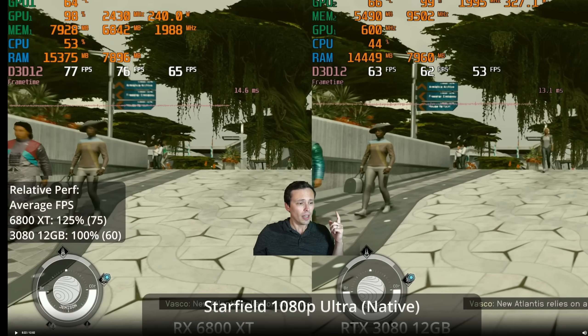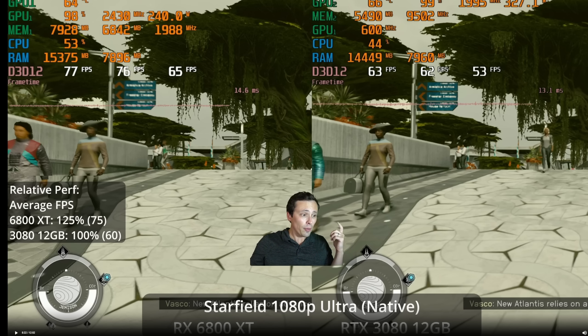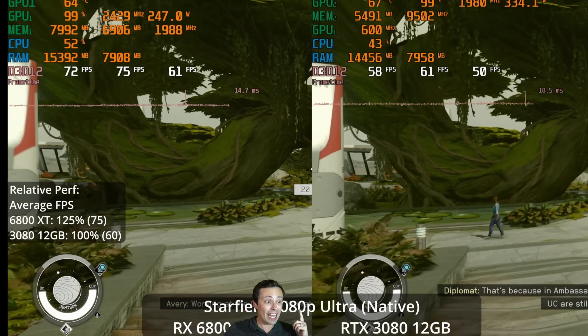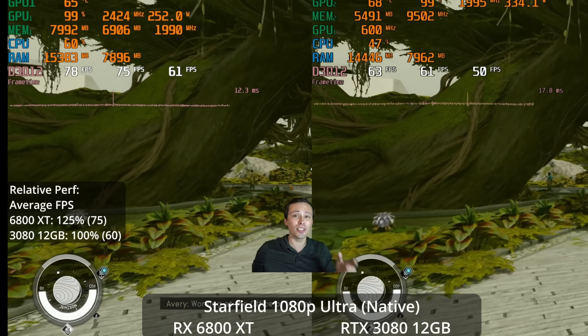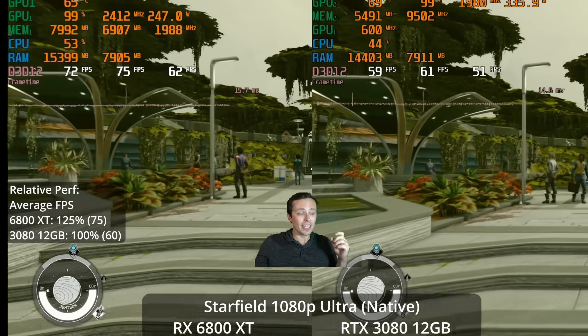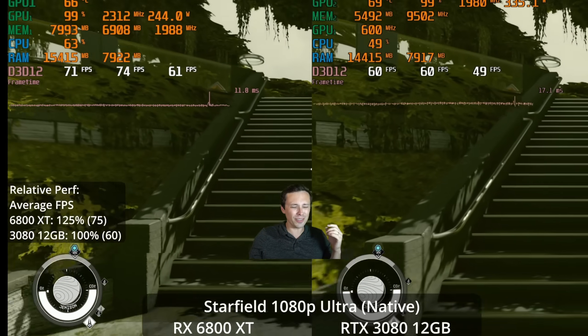Now moving up to higher-end GPUs. This is the 6800 XT versus the RTX 3080 — I have the 12 gigabyte version, which falls in between the 3080 Ti and the 3080 10 gigabyte performance-wise. Generally, a 6800 XT and a 3080 are fairly comparable when not ray tracing. However, the 6800 XT has a 25% lead here at 1080p ultra with upscaling turned off. The RTX 3080 is only hitting 60 fps at 1080p ultra with native resolution, and the 6800 XT is doing better at 75 fps — and it's the recommended GPU for this game per the system requirements.